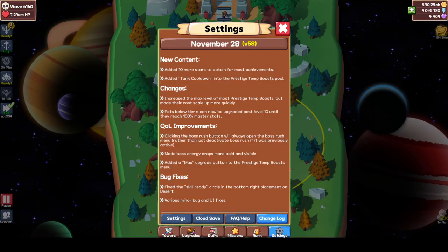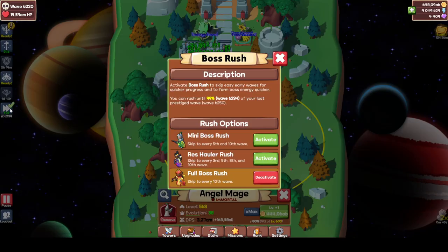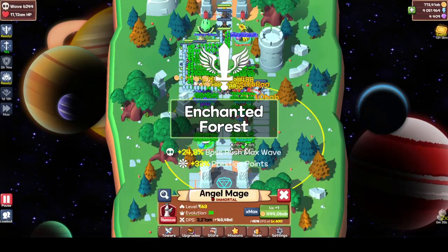Quality of life improvement: clicking the boss rush button will always open the boss rush menu rather than just deactivating the boss rush, which is really nice. So you can just click it, run another type of boss rush - it will close and do Howler. I've reached my limit, let's just quickly prestige.